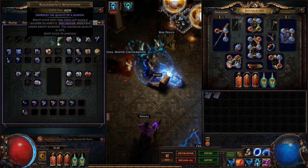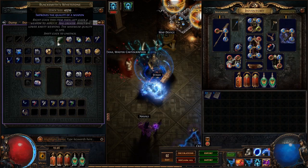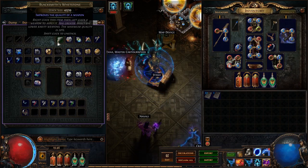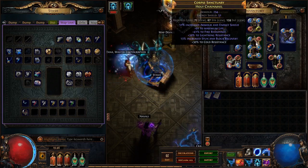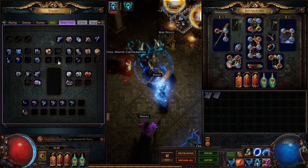For instance, I got double Pariah Rings for Mob — both rolled white — so I sold them, and that's pretty much what kick-started all my gear. Happy Days — sold them for an Exalt each.